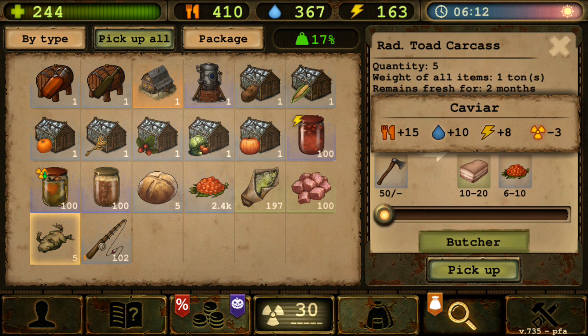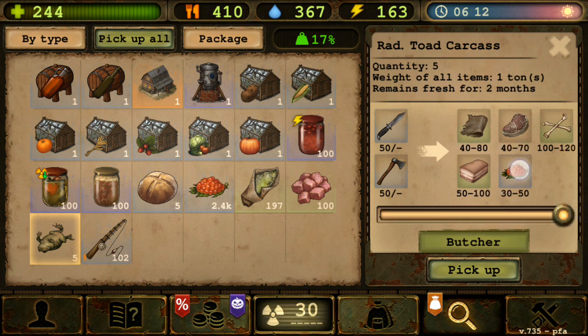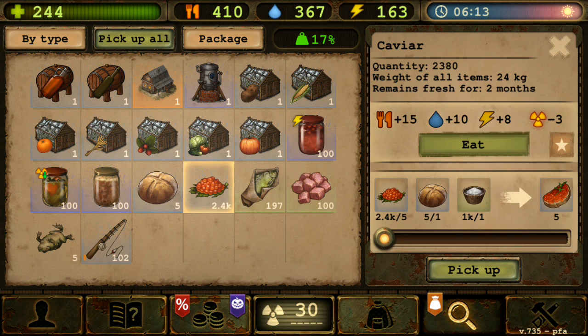I do have Butcher 3, meaning that with that skill it will give 6 to 10 caviar per toad, so on average about 8 caviar. If you butcher all 5 toads you get 40. Right now I have almost 2,400 caviar with me.